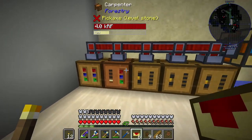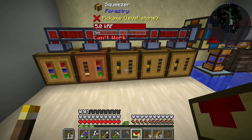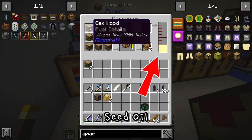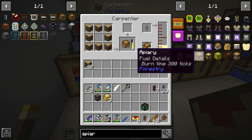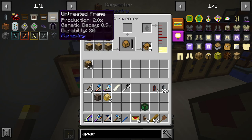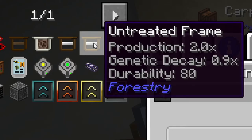While the bees are working, I decided to make some bee machines. We have the seed oil from the vanilla seeds — I pumped that out, a three-by-three of wood will get us some impregnated casings, and we need the casings to make an apiary. An apiary is a better version of the bee houses we took from the village, because apiaries can take frames. An untreated frame — if you hover over it — says production 2x, genetic decay 0.9, 380. Not bad for a start.